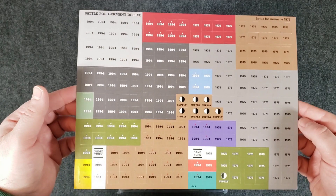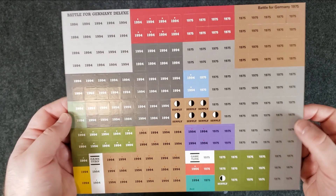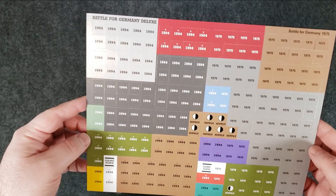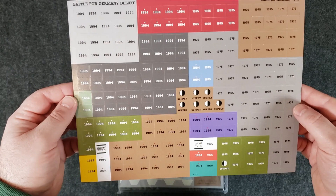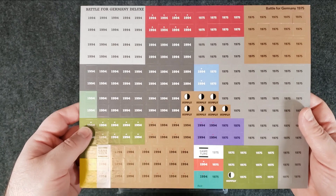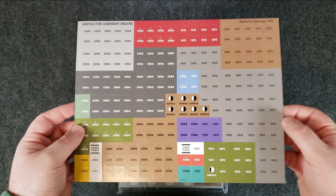They're double-sided in the sense that there's writing on the back, but it's just the setup year — 75 or 94. I'll have to dig into the rules a little more; I'm not sure exactly how that works. I would assume the ones that say 75 are only for the 75 game, and 94 would be maybe added in — additional counters or used instead. Looks like they may be used instead because some are 75 over here and then 94, 94, 94. Anyway, nice and thick — good job Decision Games.